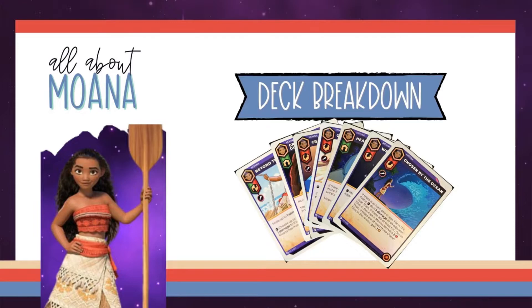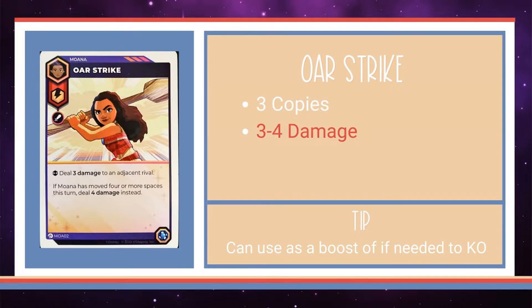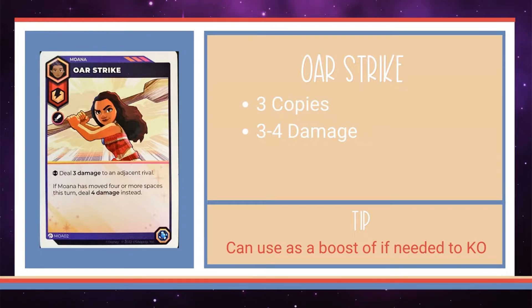So let's go through Moana's cards and break it down a little further. I'll be going from most common to least common, as some cards in the deck appear multiple times. Moana's coming for you with her Ore Strike — it appears three times. It does three damage to an adjacent rival, but if she's moved four or more spaces during her turn, it does four damage instead. It can certainly hurt if you have the tiles to give, and it's perfectly fine to use this to boost a standard attack for herself or for someone else.